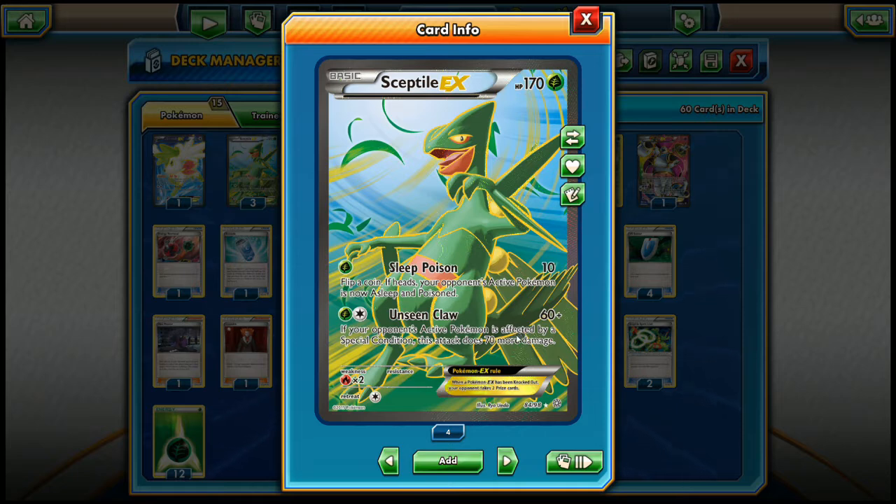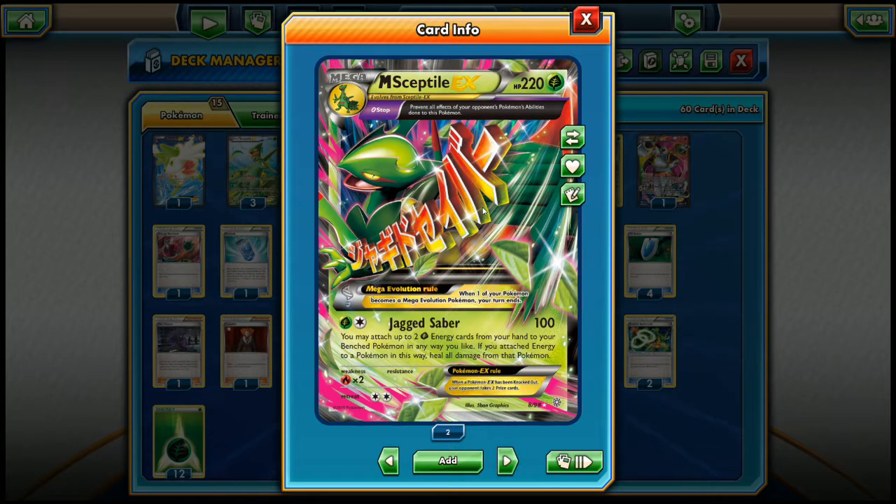There's also a 3-3 line of Sceptile EX and Mega Sceptile EX. Sceptile EX's Sleep Poison attack costs 1 grass energy — flip a coin and if heads your opponent's active Pokemon is asleep and poisoned. Then Unseen Claw for a grass and a colorless does 60 base damage, and if your opponent's active Pokemon is affected by a special condition, it does 70 more for 130 total. A very nice synergy with the Sleep Poison attack. The main reason Sceptile is in this deck is because of its Mega Evolution, which has the Theta Stop trait — preventing all effects of your opponent's Pokemon abilities.